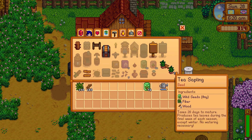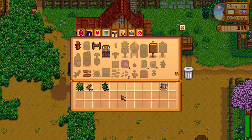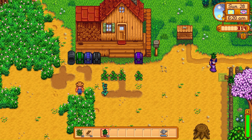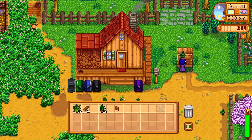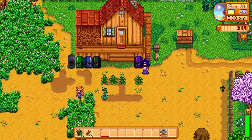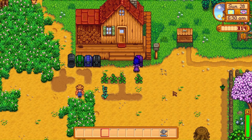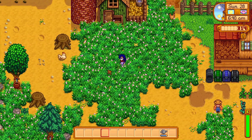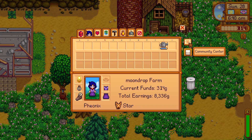We're moving right along. The tea sapling recipe calls for two wild seeds, five fiber, and five wood every time you create one. I've just been kind of waiting to show you how much money you can get from tea saplings — this is where our big money is going to be. I'm just going to plant one tea sapling so you guys can see next month what it's going to be like. The rest I'm going to sell. We're going to need money for tomorrow's seeds for summer. I think it's like $500 a piece, so if we put $2,400 in there, we're going to get quite a bit of money.